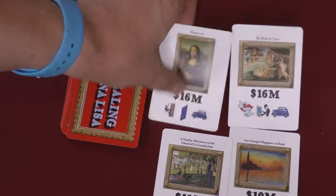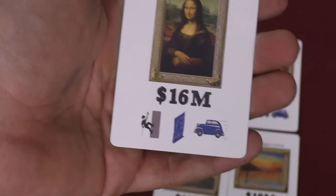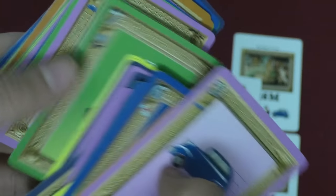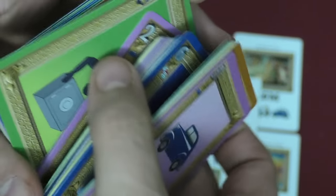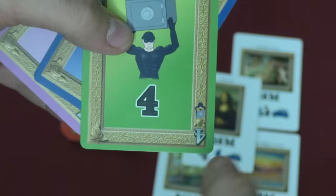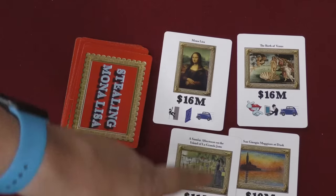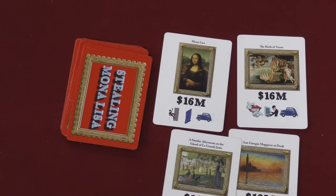Each painting, if you're going to steal it, requires a certain number of heist cards. You can see this one requires those three symbols. There is a whole deck of these cards which have different heist symbols on them and also have different values that go from one to seven. At the beginning of each round, you're going to put out a number of art cards in the middle of the table equal to one less than the number of players.